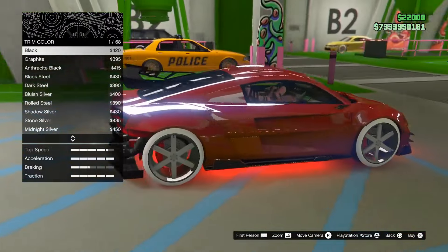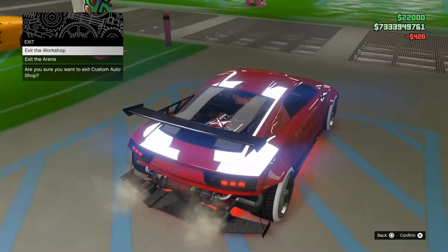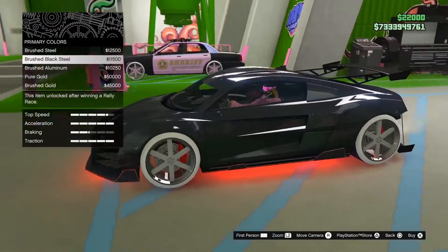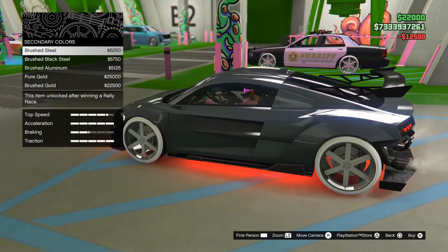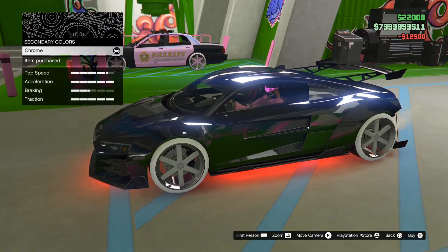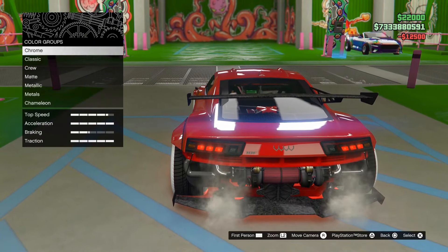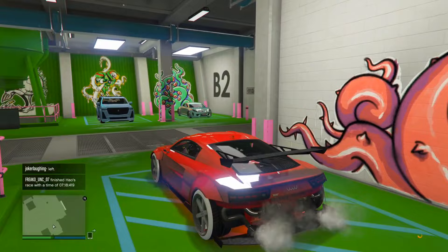If you want to make it look even better, there's another variation: before you equip chrome, first put brushed steel on both your primary and secondary, then put chrome on top of that, then add the crew color, and then pearlescent if you want. What this does is add a silvery tint. It may or may not make a big difference — it's really up to you — but it can make the result look a little bit better.